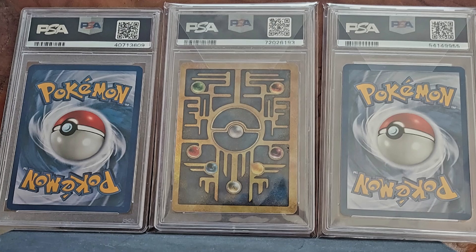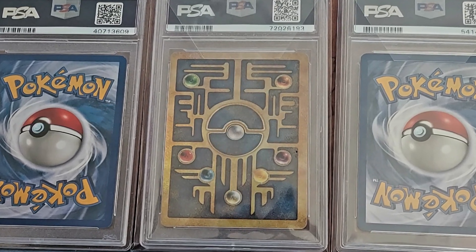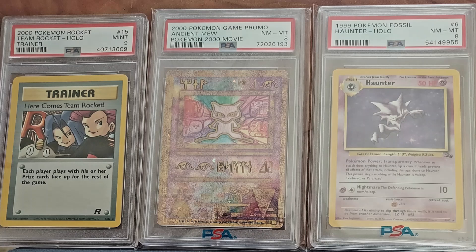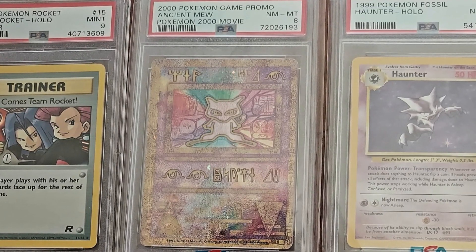And then lastly, I have the 1999 Pokemon Fossil Haunter. If you're curious about the prices of these cards, the 1999 Pokemon Fossil Haunter is a PSA 8 and it's approximately $97, which is pretty incredible. The Ancient Mew Pokemon is about $43, and the Team Rocket holograph is $27. So all in all, these three cards total approximately $200.